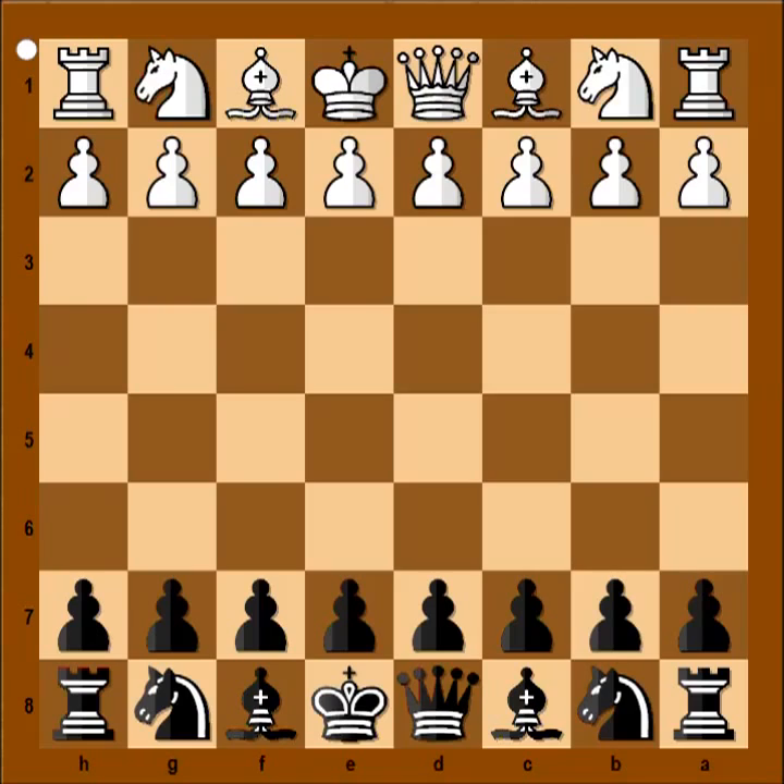This is the game between Stuart James Hutchings and Raymond Keane, played in Wulakom in 1973. Wulakom is a seaside resort on the coast of England.